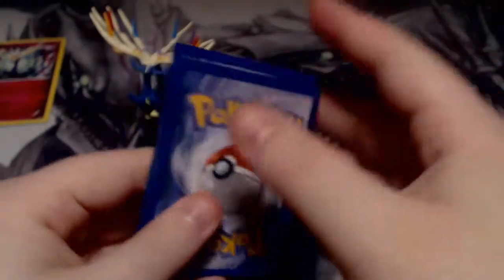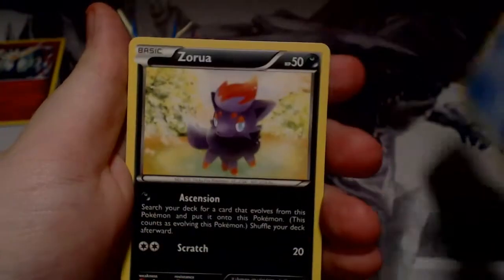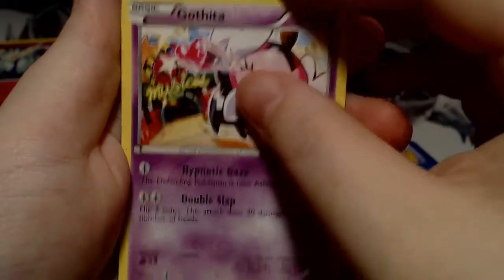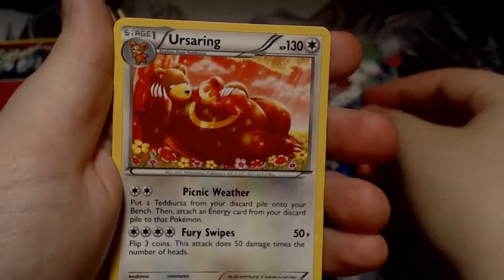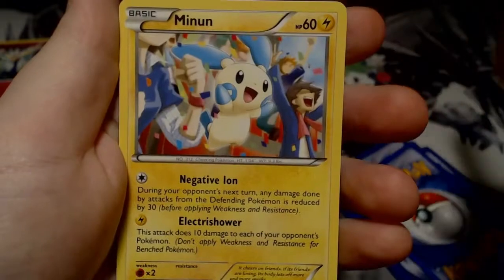Code for y'all. So we've got Temple, Zorua, Dino, Gothita, Reverse Crogonk, Toxic Croker, and another Shaman EX. We've got Earth Ring, Stunfisk, and Minun. More Trade Flotter.